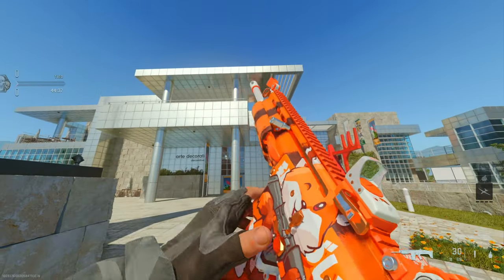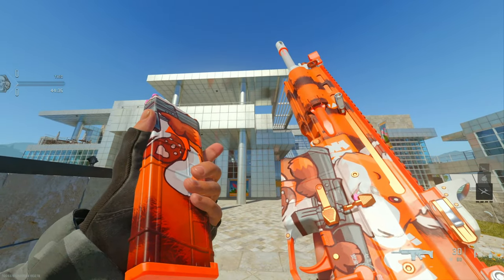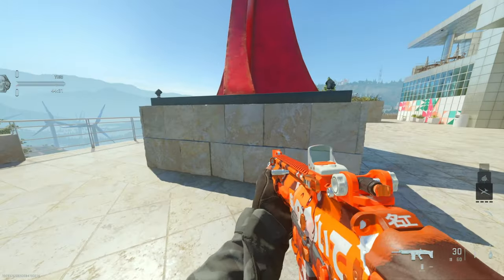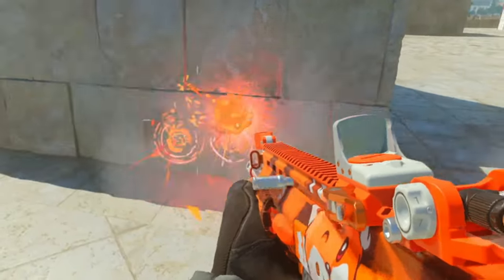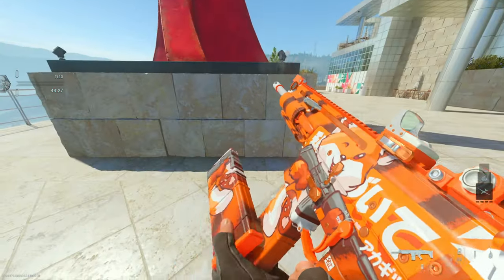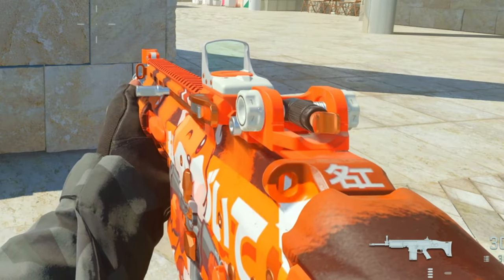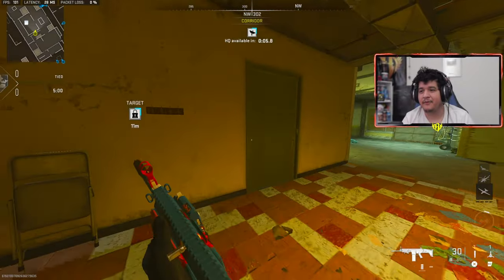My TAC-V build is still goated after a recent update in Modern Warfare 2, and what's better about my TAC-V build is that it shoots orange anime tracers. Say hello to Tails the Fox and let's wreck noobs. Choked on Raceway.